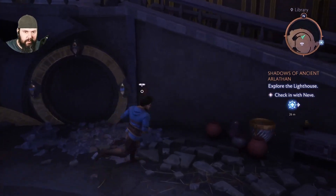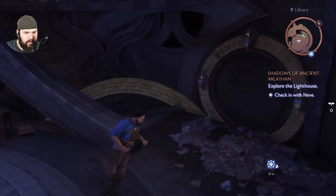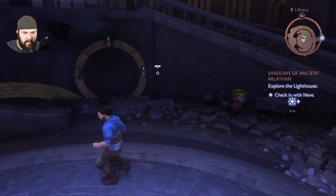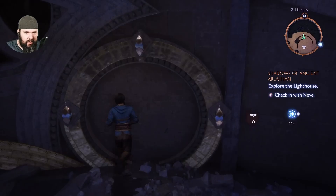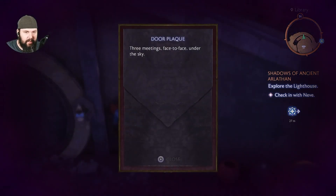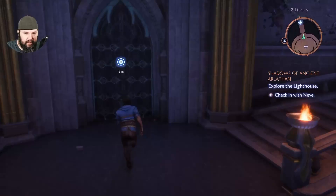All right, everybody. I'm going to show you how to get into a secret room here in the library as soon as you basically start the game for Dragon Age: The Veilguard. Your room is located right here. There's this little plaque right here that gives you some information. It says 'three meetings face to face under the sky.' This is your first hint of what you need to do in order to open this door.